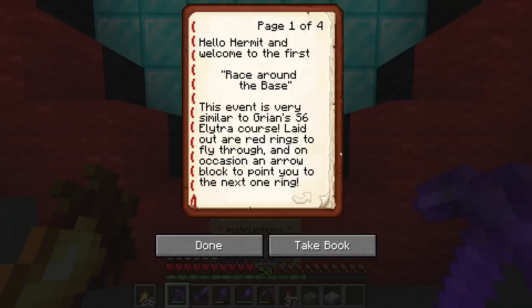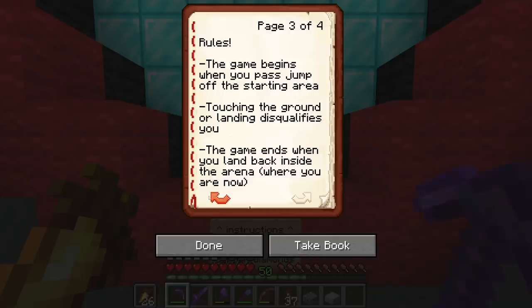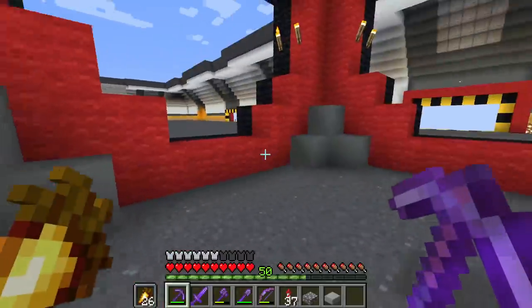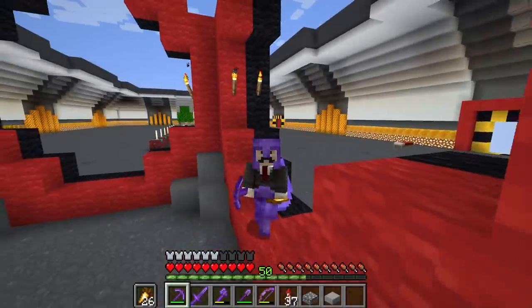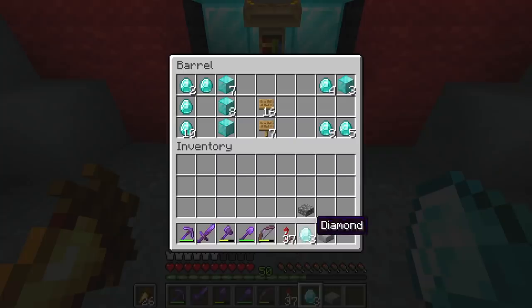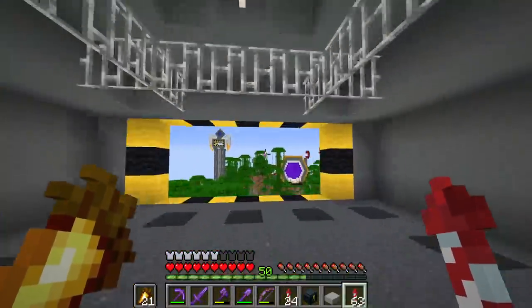But first there's a little something I really want to do. Hello Hermit, welcome to the first race around the base! This event is similar to Grian's season 6 Elytra course. Red rings are laid out to fly through, with arrow blocks pointing to the next ring. The objective is to achieve the fastest time from start to end — get the best time and win all the diamonds Hermits paid to play. A practice run costs one diamond, a timed run costs one diamond block. I didn't realize I had to pay. I've paid for three practice runs — there are 18 rings, so my first run will be about working out where they all are.